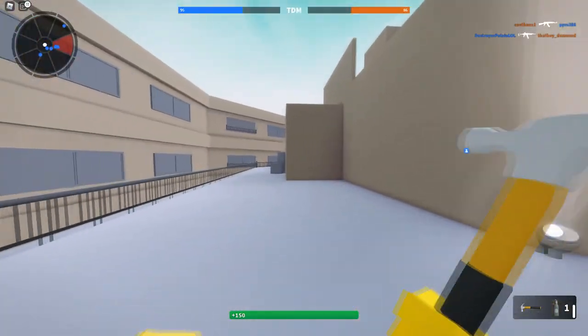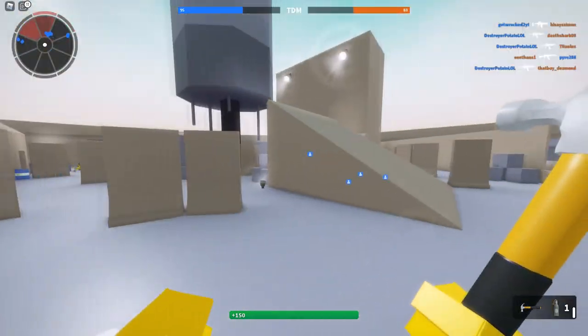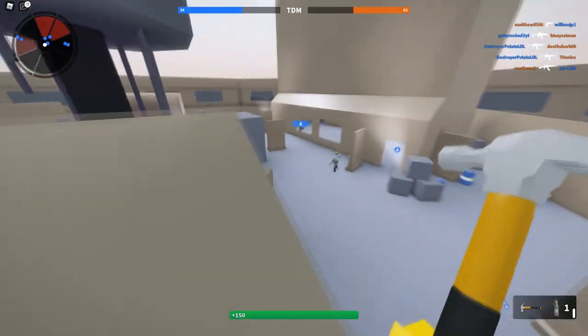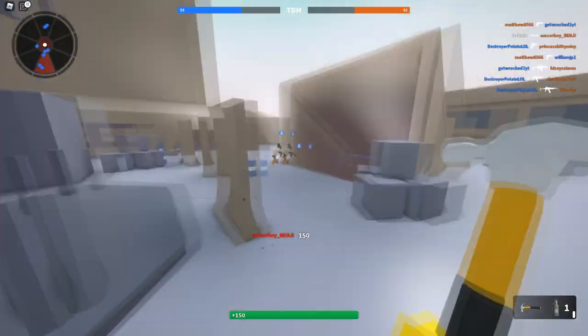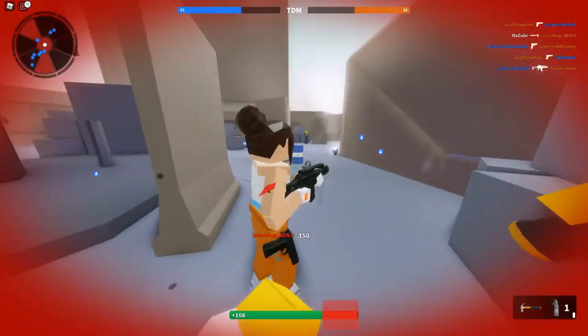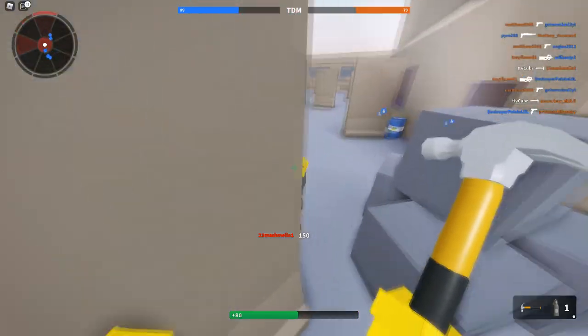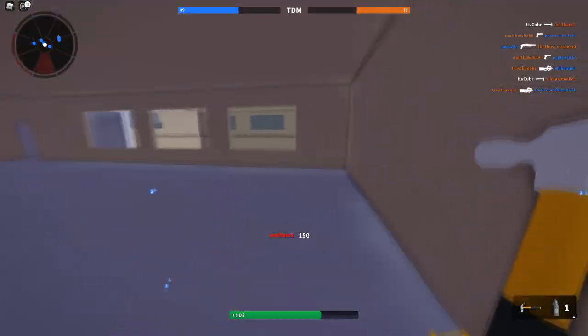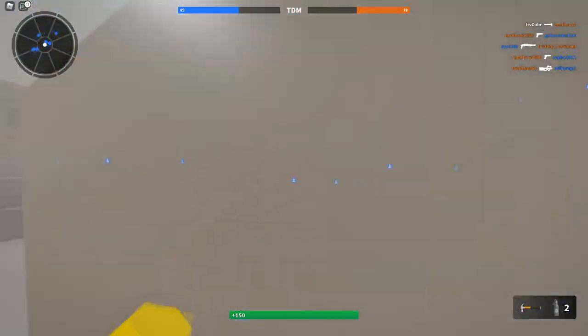Basically, it should be a one backstab. If not, whenever they're slightly damaged, maybe I can hit him from the front with a one tap. Killed him! It felt like there was a huge delay. It actually got him — I don't know if that was a backstab. There's a slight lag; I don't even know how to deal with it.